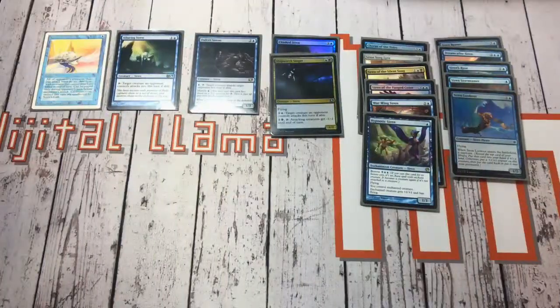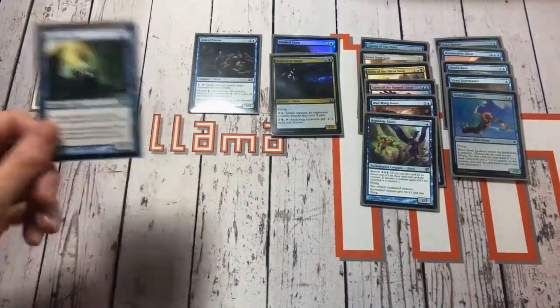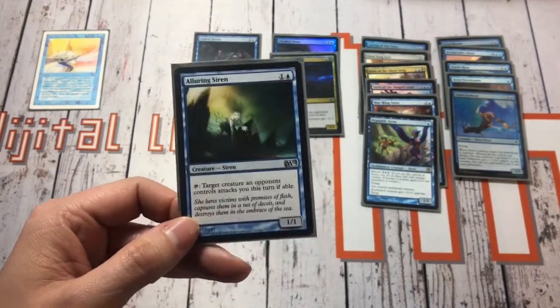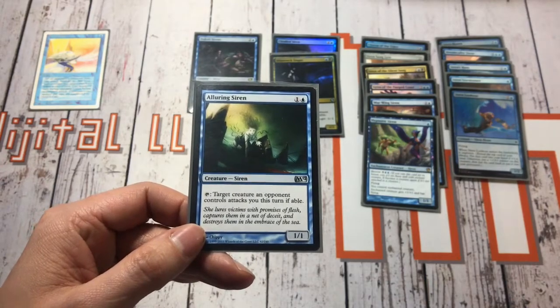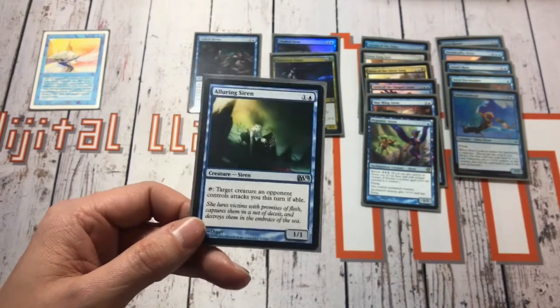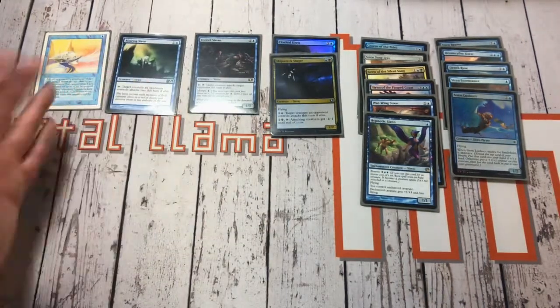After that we move on — I don't have the actual version but that's the M12 version. M10 actually introduced the siren as a subtype, and this one you can tap it and target creature an opponent controls attacks you this turn if able. So generally they're used to force an attack from an opponent into an unfavourable situation where they maybe wouldn't want to.